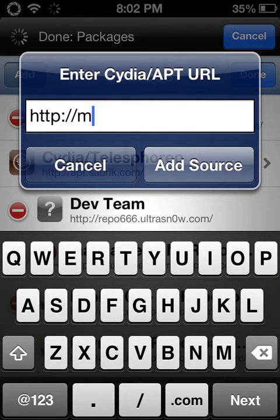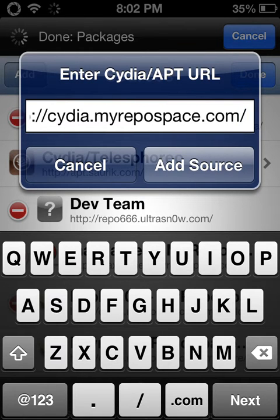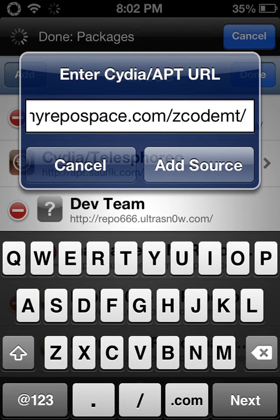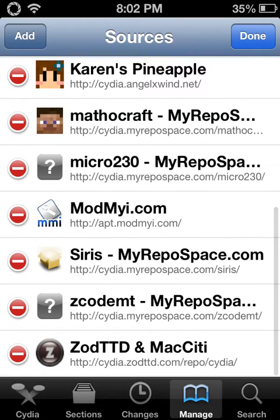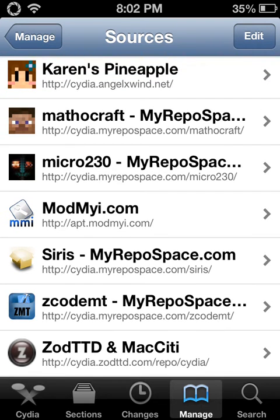You're gonna want to add cydia.myrepospace.com/ZcodeMT/ — you want to add that source, but I'm not gonna add it because I already have it. I have it right there: ZcodeMT, that's what it is.